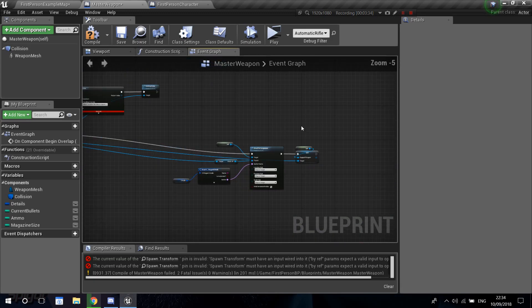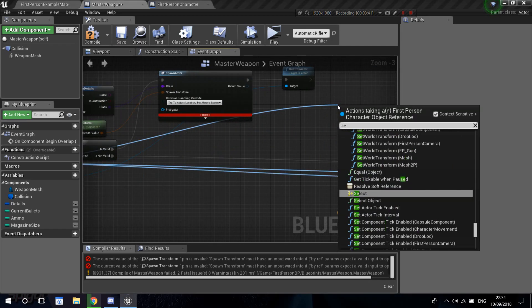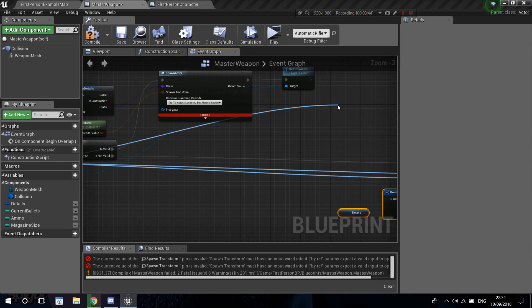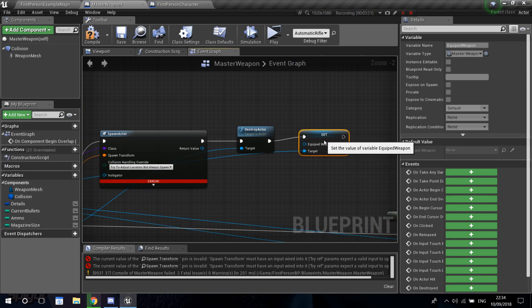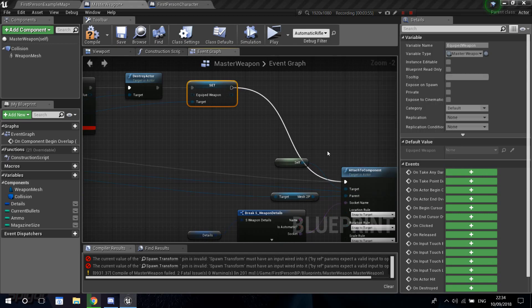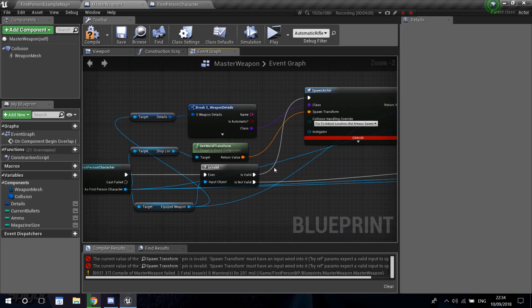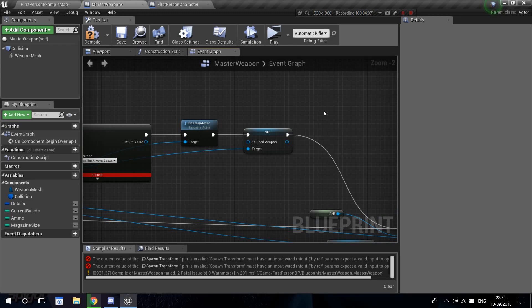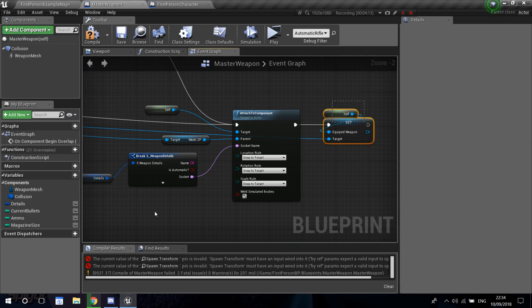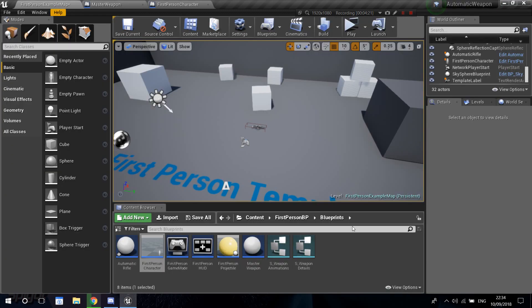After we do this, we get from the equipped weapon and destroy the actor. Then after destroying that actor, we drag from the first person character, set the equipped weapon, and leave it set to nothing — essentially clearing this variable. Then we connect this back into the other logic we already had for picking up the weapon. So we're spawning an instance of the weapon to drop, putting it on the ground, destroying the equipped one, clearing the variable, then setting it again for the new weapon.